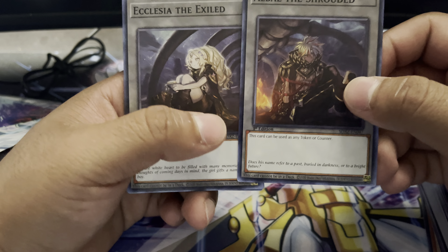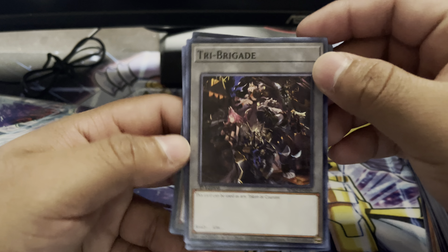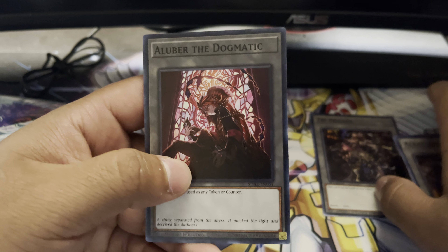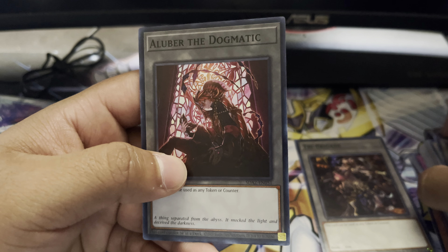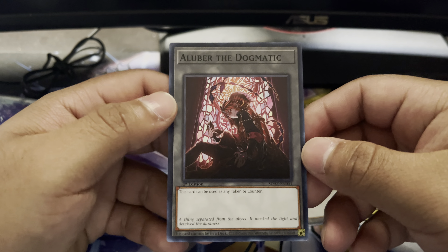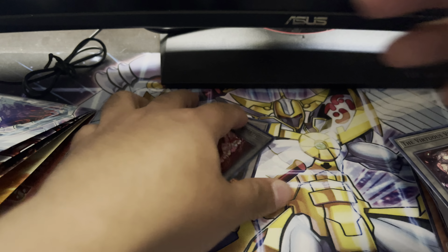It reminds me of Pokémon with the Tag Team Legendary EX cards — shoutouts to anyone who knows about those. Then we have the Tri-Brigade token, the Virtuous Vessel, and the man, the myth, the legend — an Aluber! Just so you guys know, I do have a display box for Ghost in the Past, so hopefully we can pull some Alubers out of that, and I'm hoping you guys are looking forward to me opening that package for you.